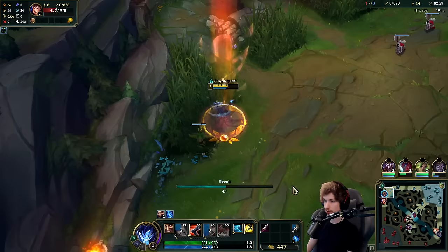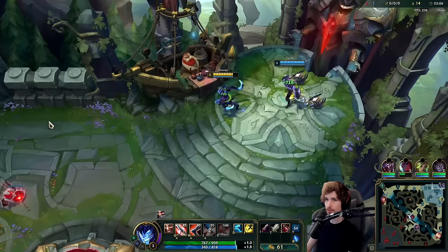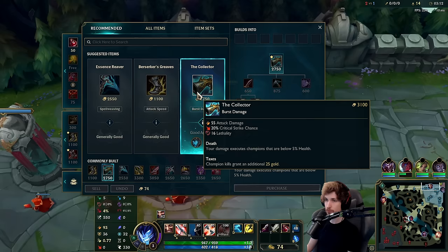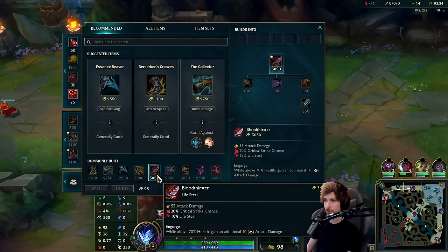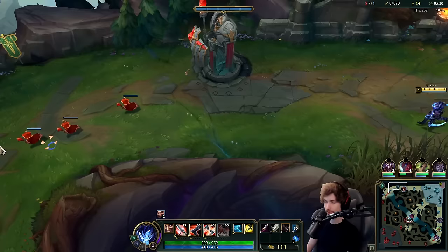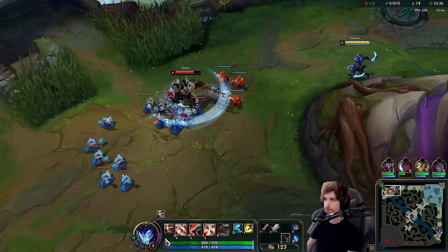I'll go back immediately. The first item we're going to buy, we can go in two directions — we can go Collector, but it would be a lot of fun to either go Essence Reaver as a first item or BT. I think it's probably going to be BT because it has sustain, so if I'm trading with Garen and I take damage, there's nothing to worry about — I'll just heal back.